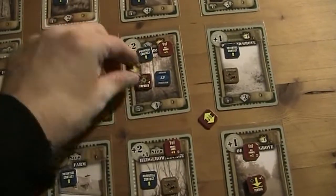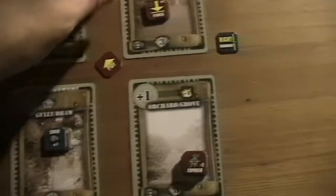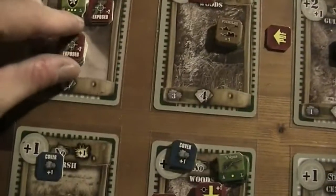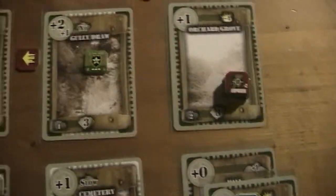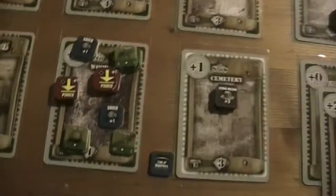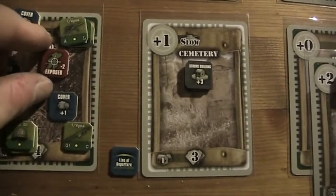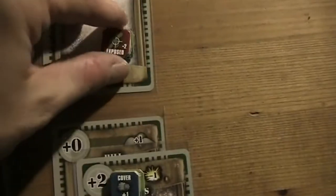Wait — I forgot the cleanup phase. We got to remove these markers here. There's an exposed marker which should go away, and these exposed markers over here. There's also a pin marker which goes away because this unit wasn't hit — remember, at the end of the turn if a unit was not hit you are allowed to remove that pin marker. So that allows me to remove these pin markers and that exposed marker. And finally we can remove this exposed marker.